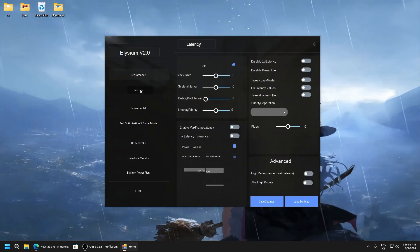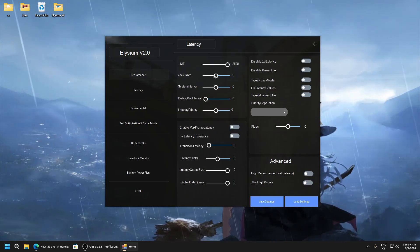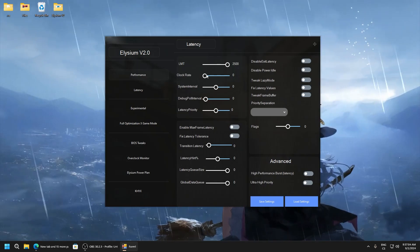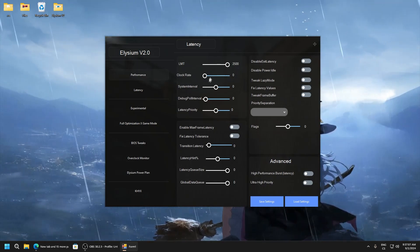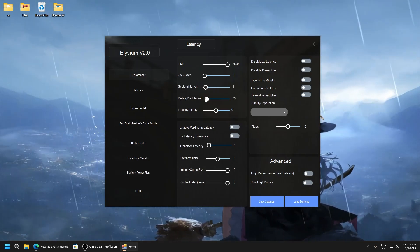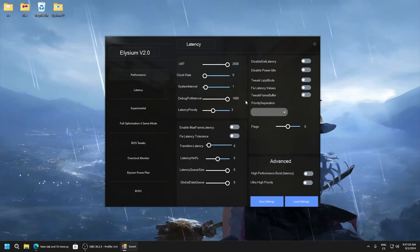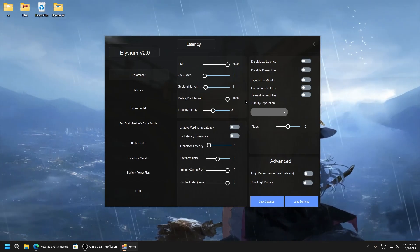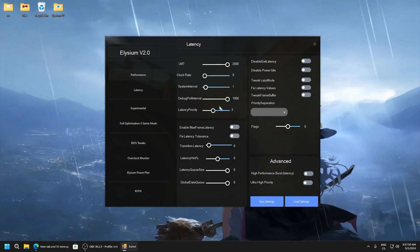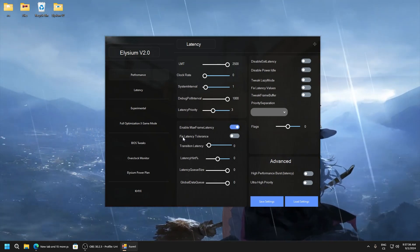Now we go to optimize latency. LMT set to 2500, clock rate set to zero here - it won't work if disabled, so disable this. System interval: one. Debug poll interval: 1000. Latency priority: three. This is my settings - I recommend you test every value like latency and increase or decrease to find what works for you. Enable max frame latency, enable fixed latency tolerance.